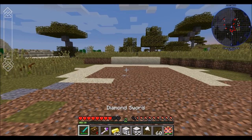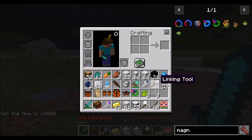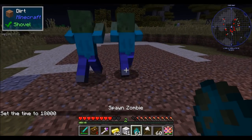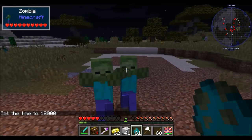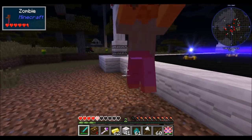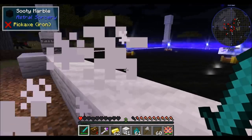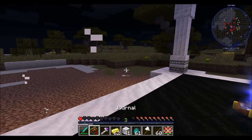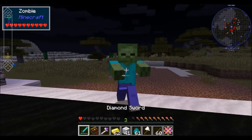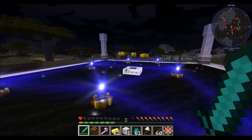Considering this perk tree is pretty much all about taking damage, leveling up likely involves taking damage. I've gone ahead and turned off peaceful mode so we can check this out. We'll spawn a couple zombies and let them hit us to take some damage. Basically, taking damage under the Armara perk is what gains us more Armara perk experience.